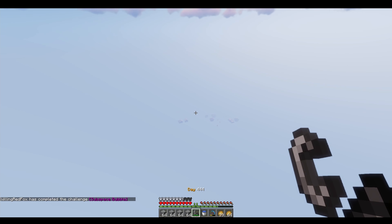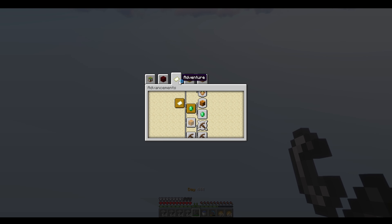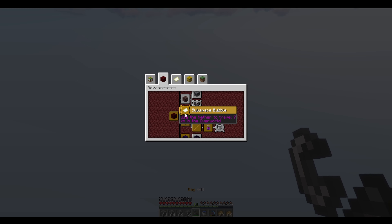What is that achievement? Use a nether portal to travel seven kilometers in the overworld. Because it's eight times the distance in which you travel - I traveled 1,000 blocks, so that's 8,000 blocks in the overworld. Wow, that's actually quite far. I didn't even think of that.